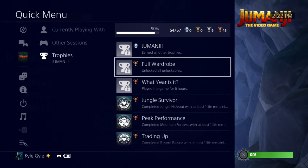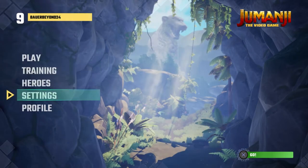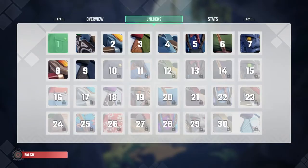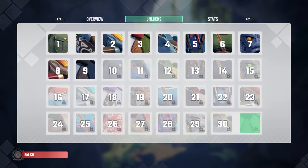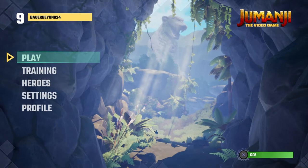We're going to be doing another trophy guide today, and this is for the one that takes the longest in the game. It's called Full Wardrobe, where you must unlock all the unlockables. So the unlockables are right here — this is all of them. You have to make it to level 30 in order to unlock everything, and you also unlock this thing at rank 30. So you've got to reach rank 30.